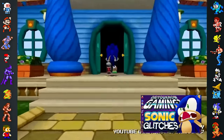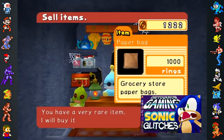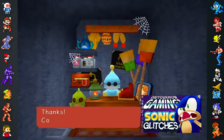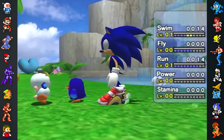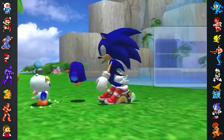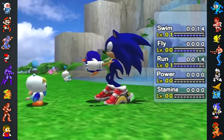In Sonic Adventure 2, if the player stands at a precise distance from their Chao and drops an upgrade, the Chao's stat will be increased but the item will not be consumed.